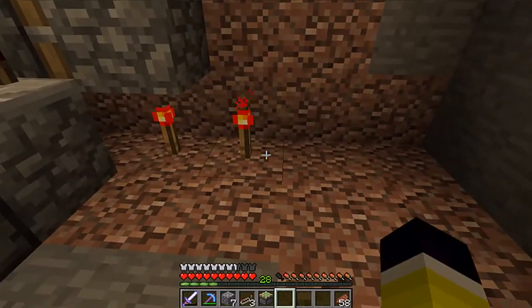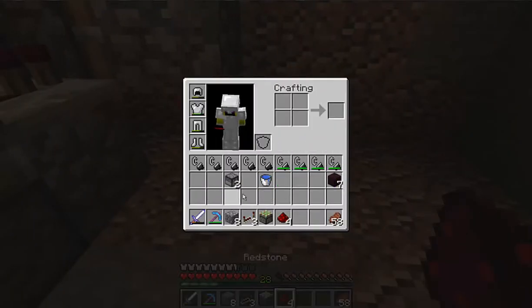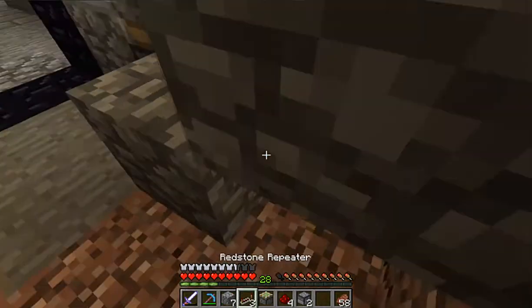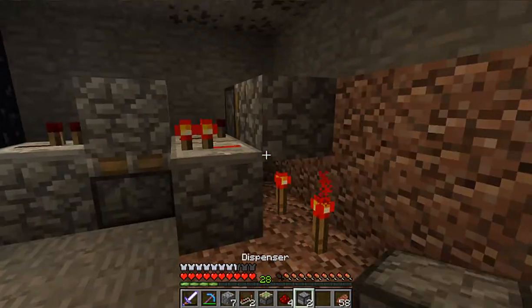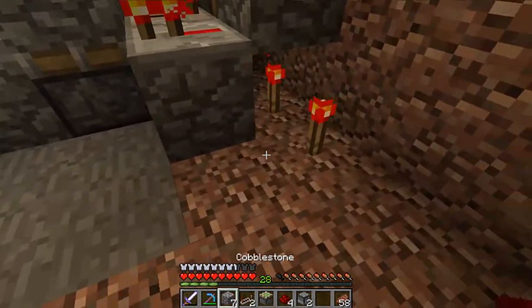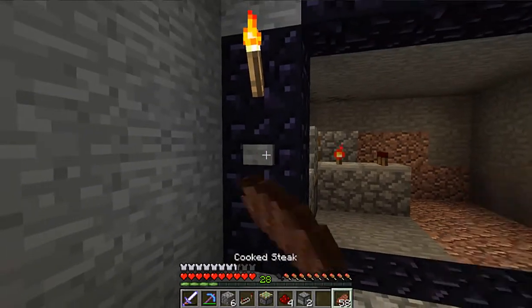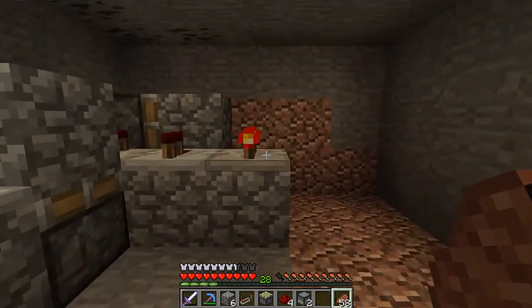We're gonna now put two redstone torches underneath. These will give us our outputs. So when the block is there, this one activates, and that turns the other one on.